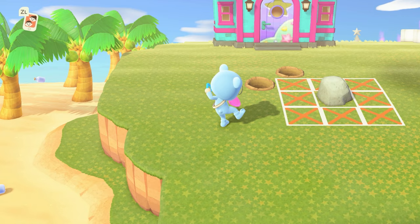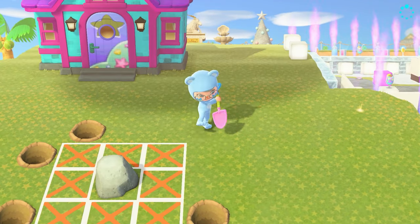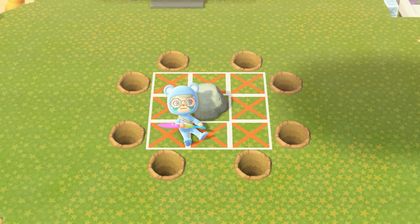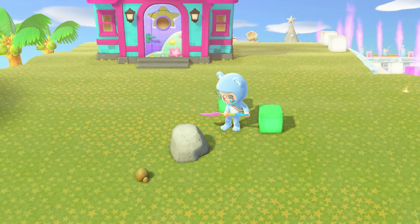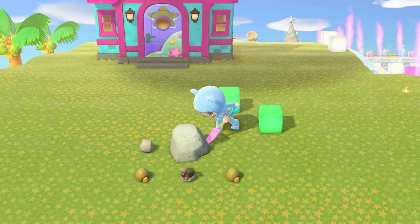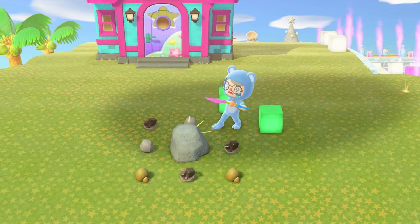If you want to ensure you get the max amount of bells from your rock, dig two holes at the edge of any corner of the 3x3 grid that surrounds your rock. For example, take a look at where I have dug my holes around my money rock. You can also place items if you don't want to dig holes. I personally like placing items because it's a more permanent solution than digging holes every day, since when you save and reload the game, holes will autofill and disappear.